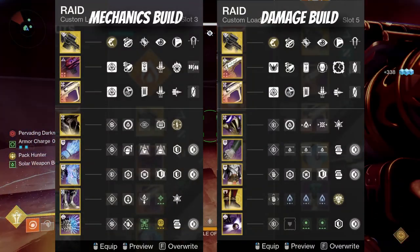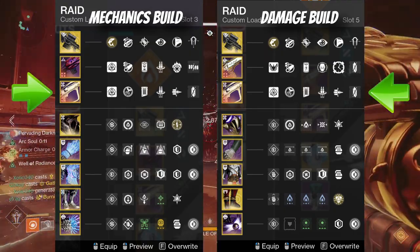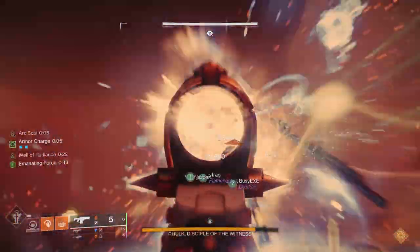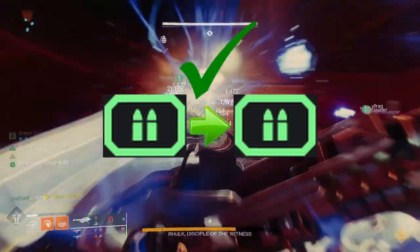Up to you on how you want to approach that, but I would at least recommend you keep your heavy weapon the same on each loadout you're swapping between. Also, just make sure you're not switching from a primary weapon to a special weapon because you will lose your ammo. You can switch a couple of times back and forth between two special weapons and you won't really lose that much ammo, if at all.